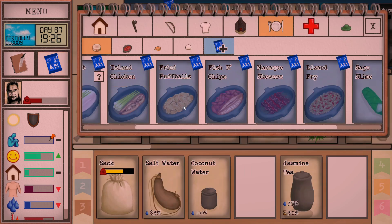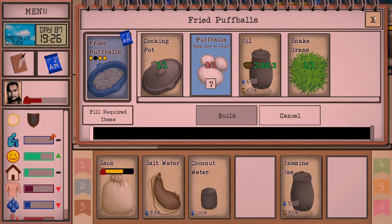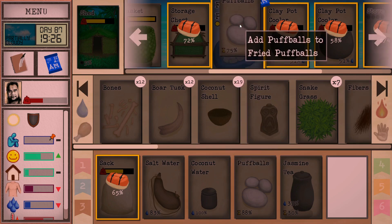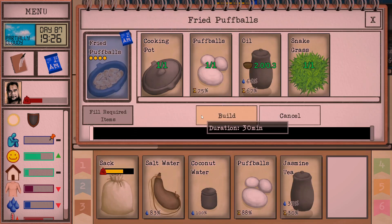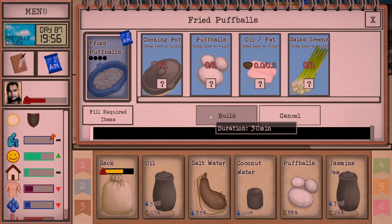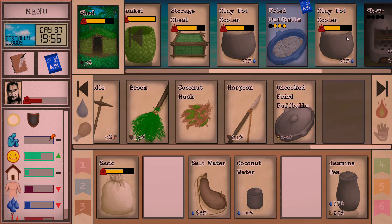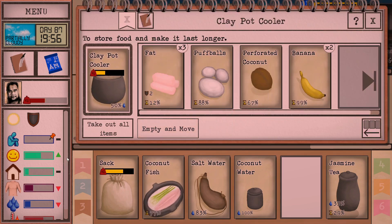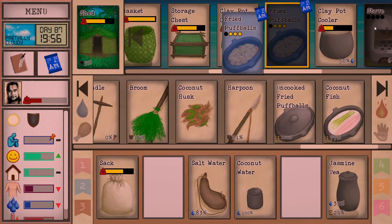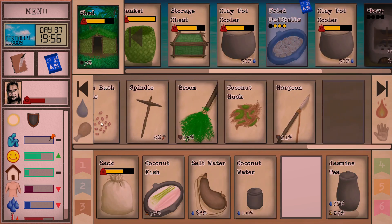Let's go to our foods — fried puff balls. I'm going to build a couple of these since I got three. Oh, we've still got just enough time to squeeze out one more here. Oh crap, never mind — the coconut fish has taken up all my cooking space. That's all right, we can just wait until the morning then for this, because he's not even truly hungry yet. Throw that in the pot.